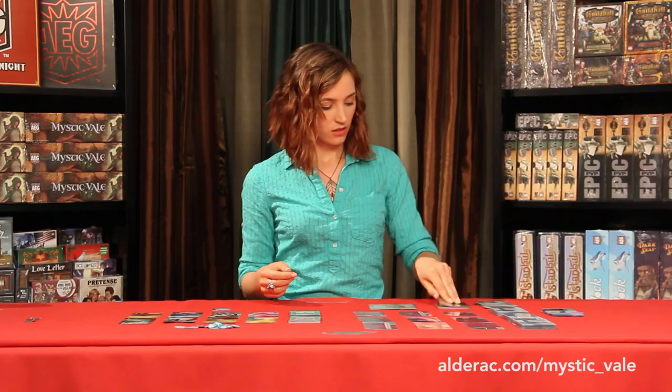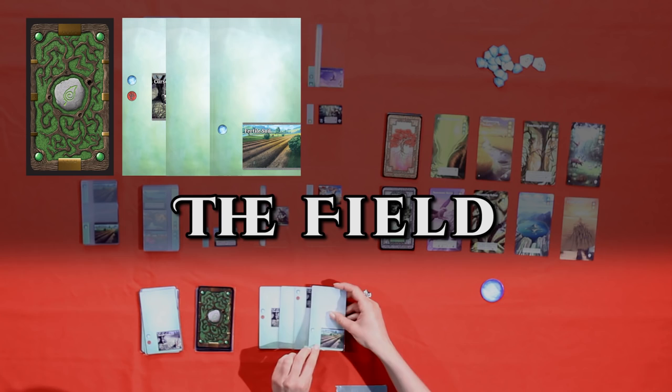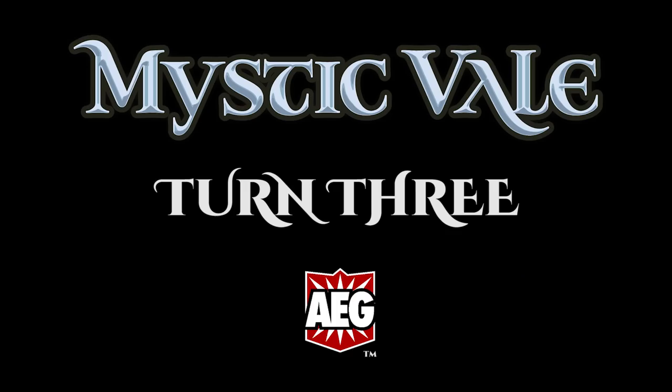Cursed Land — man, I'm really not doing great on these draws. One more decay and I'm done. Fertile Soil — finally, some mana without decay. And there it is, three decay. But this time, I've got four mana to work with, thanks to this token.